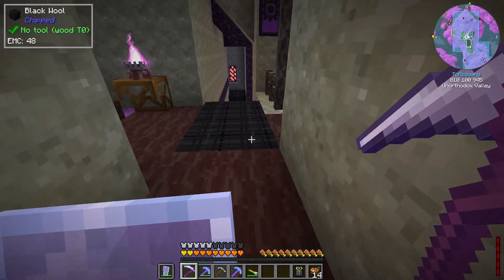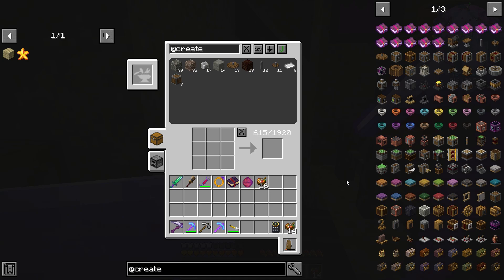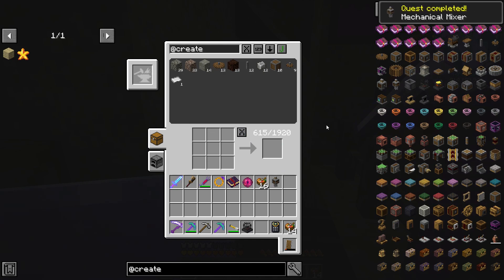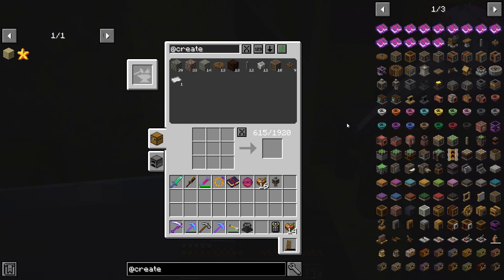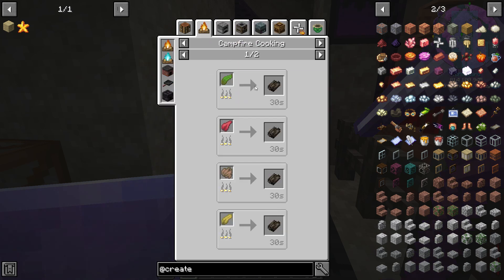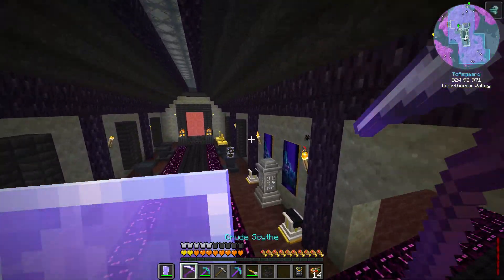First and foremost there are two things we're going to want for our Create system. First we'll want an empty blaze burner, and we're also going to need a mixer so we can start making brass. We have to get a blaze in there, and we're also going to need kelp - that's a lot of what limited us before, not having kelp to make dried kelp. We'll set out for both; it shouldn't take long since we have the broom and a nether fortress.